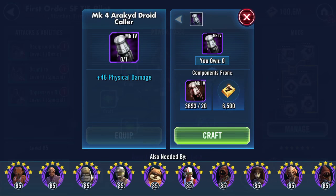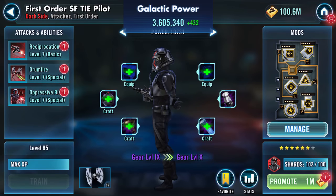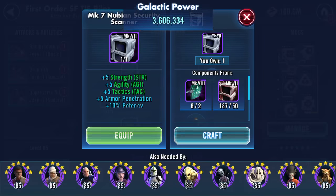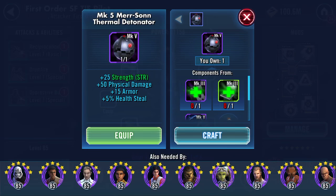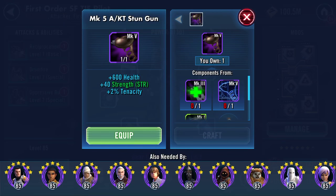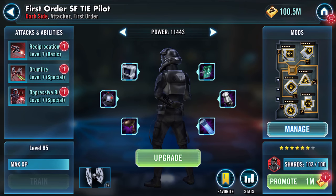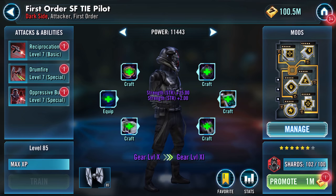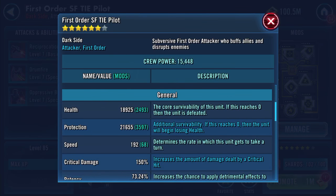Back to the pilot. Going straight on - six speed from that piece. It's still all showing green. Looking at him now: 18,925 health, 21,655 protection, 192 speed. We know where the additional speed came from, but we've leapt up on health and protection - we're now over 40K combined.